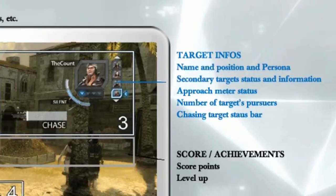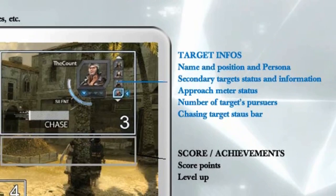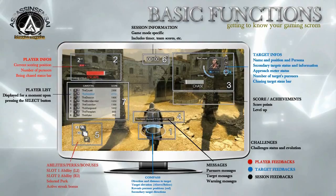One of the most innovative updates from Ubisoft is the approach meter status bar. It is no longer simply a question of locating your target, locking, and killing. Now you must unlock and wait for the approach meter status bar to reach the top to get that incognito assassination.